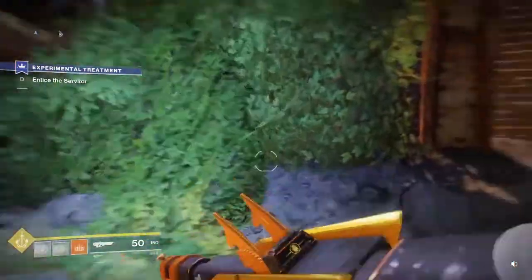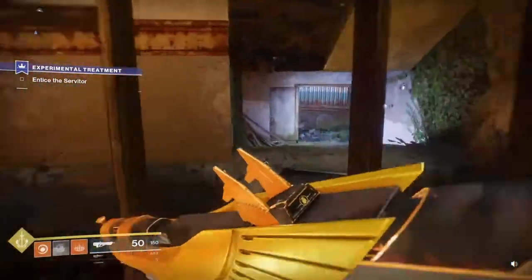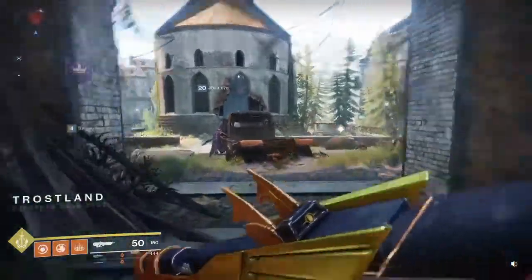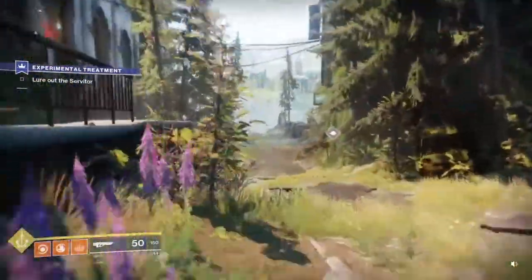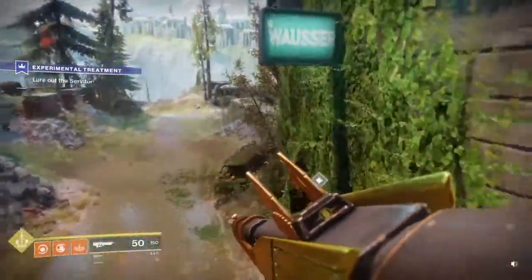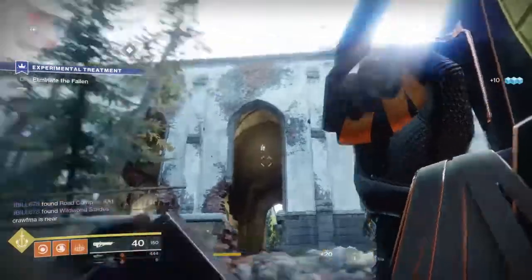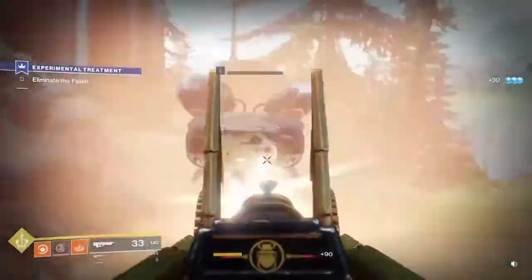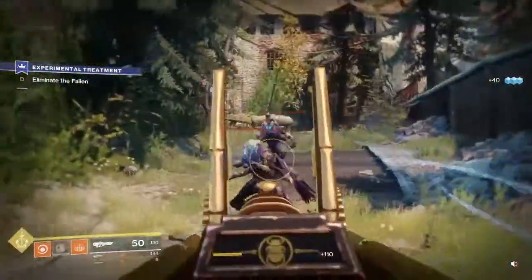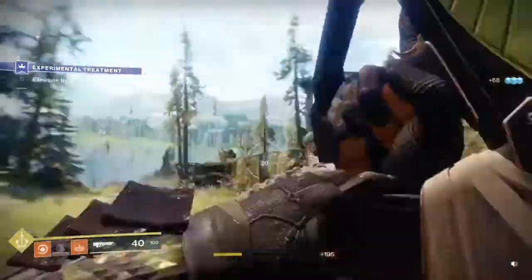This will activate the next quest, which should be the last one. You are actually going to head back to Devrim's Tower and we are going to entice the Servitor. This is the last part of the quest. We are going to pull out the Servitor that has been getting all of this Aether that they have been altering. If you go out here by Devrim's Tower, right next to the tower on this side, there is a thing that you can activate which should summon a Servitor after you kill a few Fallen enemies.